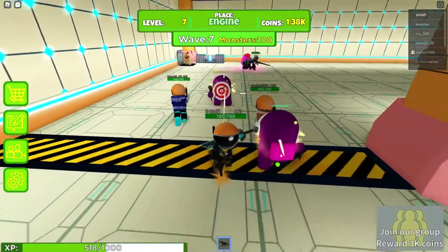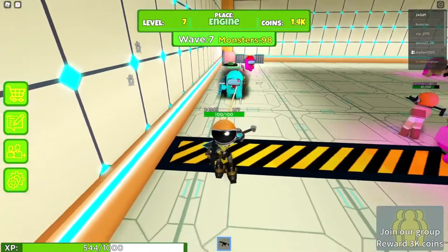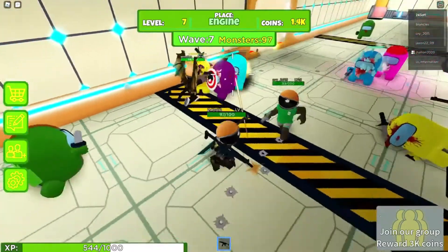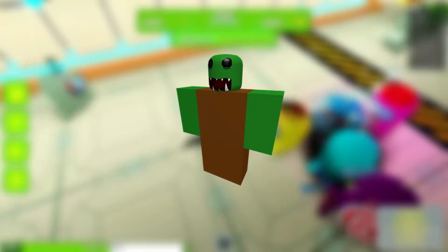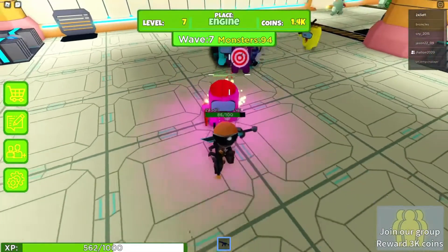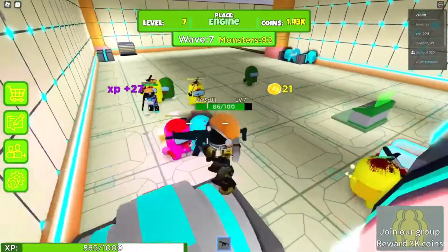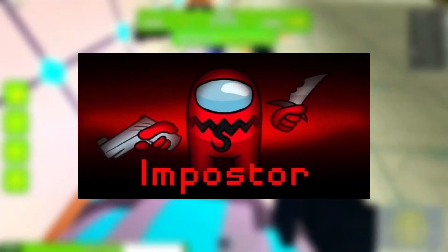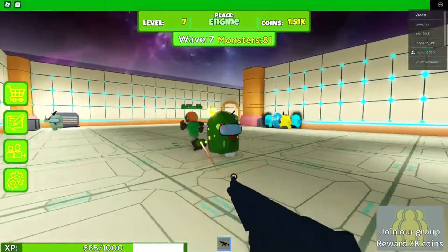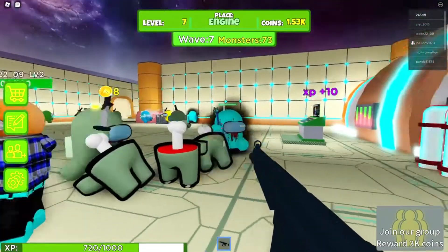Number 4: Among Us Zombies. Love Among Us, but believe it would be even better if there were zombies involved? Roblox delivers. This game takes the look of Among Us, as well as its spaceship map, and adds waves of zombies for you and your pals to battle against. Defeating zombies provides you with currency, which you may spend to purchase new weapons, much like in other games. There are a couple of distinct tasks to do, but there is no player voting system in the game at all. It's basically a bunch of Among Us characters killing zombies, and that's it.